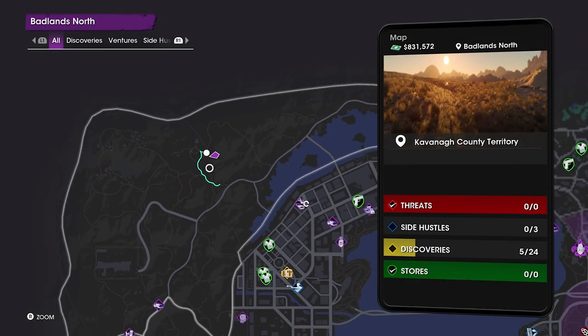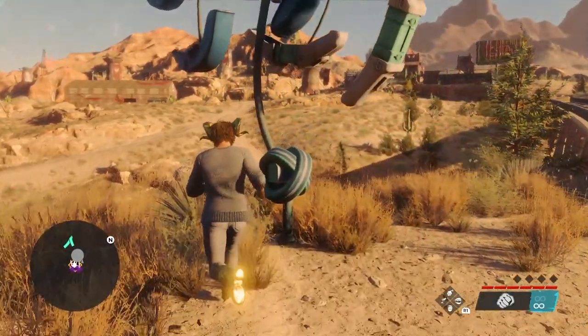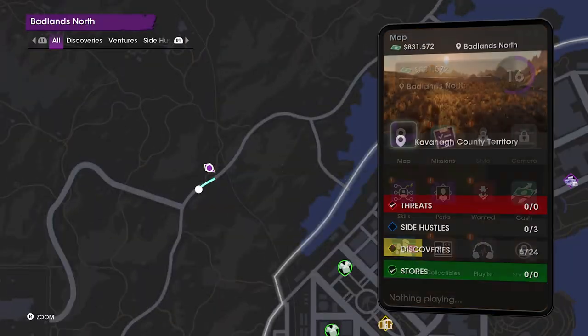Next, come to this location for the first car part. After you've interacted with the mailbox sign — the spinning thing — come to the second location and do the same.